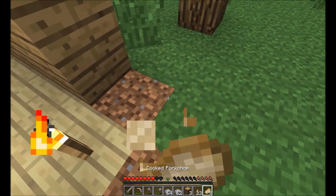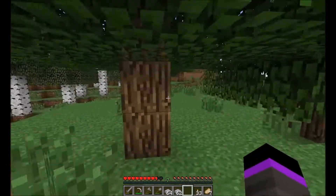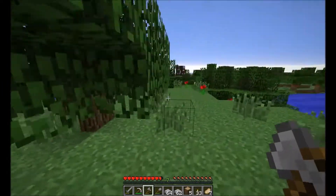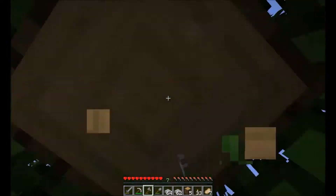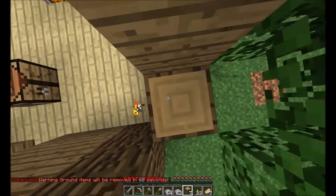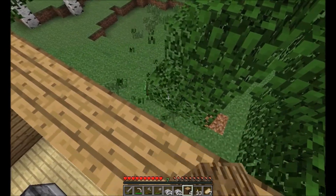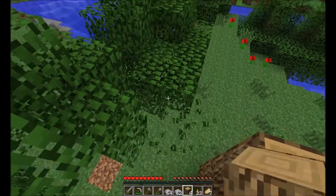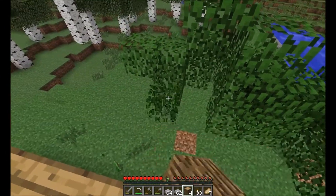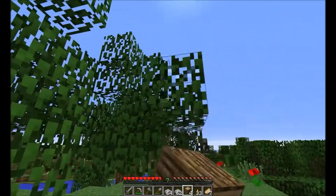I didn't even realize I'm running out of food. Dude, am I already out of freaking wood again? Oh well, I guess it clears out the area anyway, makes it kind of look more open. Big yard. As I said, because I've put this log here, all these leaves won't actually decay, so I have to destroy them far enough out - I think it's like four blocks and then they'll start decaying. I just want to get rid of all of this.